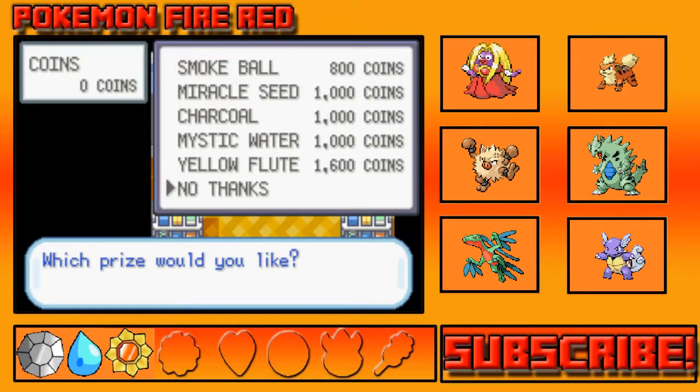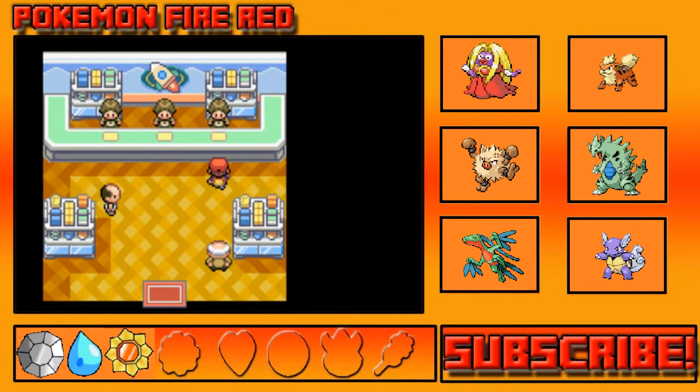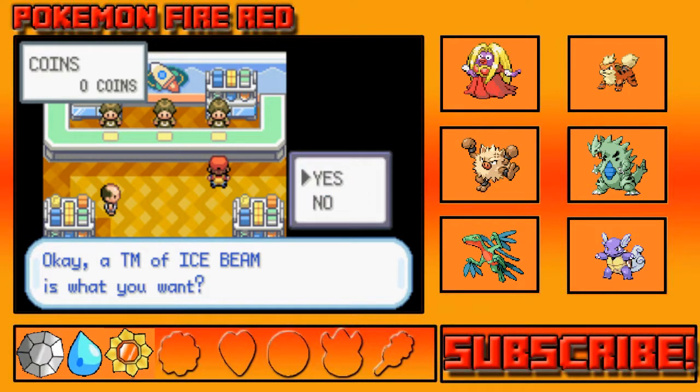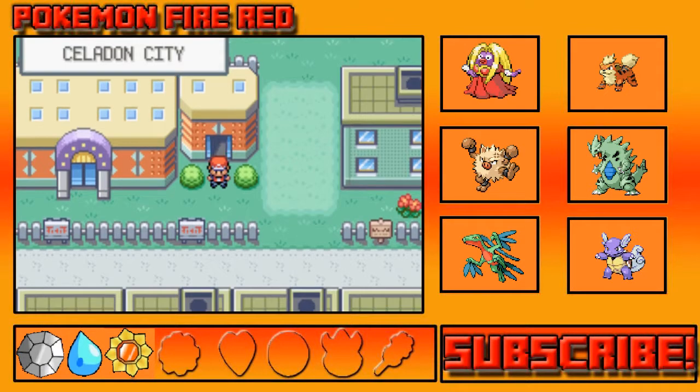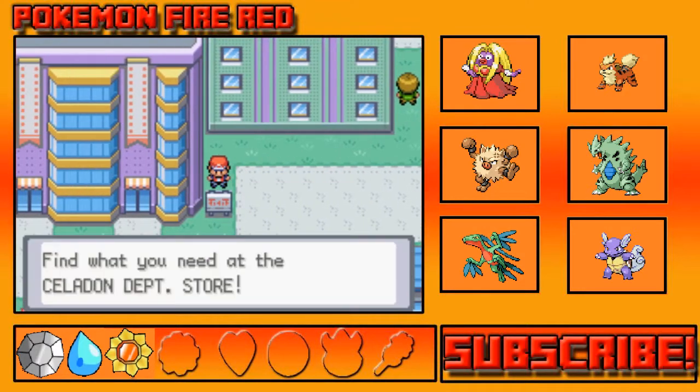These are just random items but that one actually is what it says it is. Will it actually give me Ice Beam though? I don't think so. That's fine — let's go into the Department Store and see what's there.